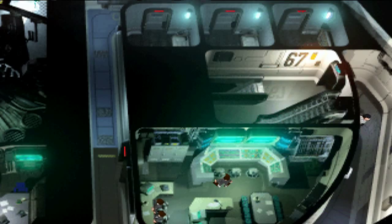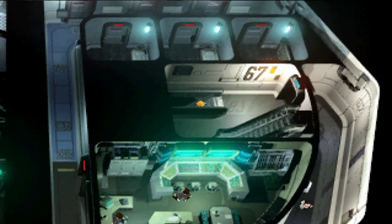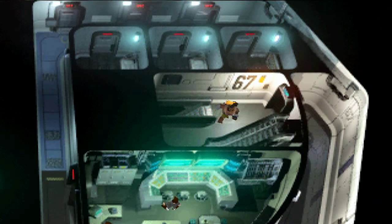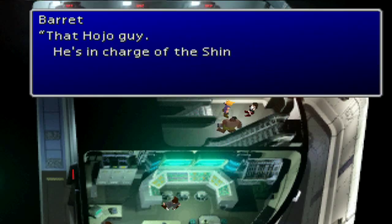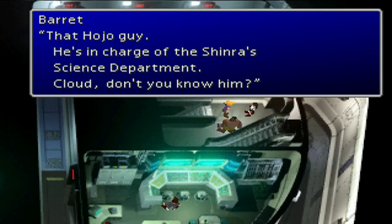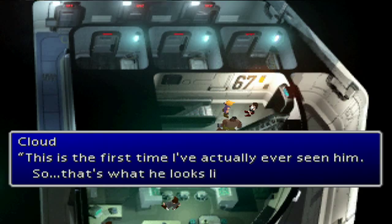Is there a new ally coming up? No, it's coming up. Yeah, that's what I thought. Alright, so you guys will get to see — fifth? Yeah, fifth. I was trying to think of how many allies we have. I remember him. That Hojo guy is in charge of Shinra's science department. Cloud, don't you know him? Apparently not. This is the first time I've actually ever seen him, so that's what he looks like.